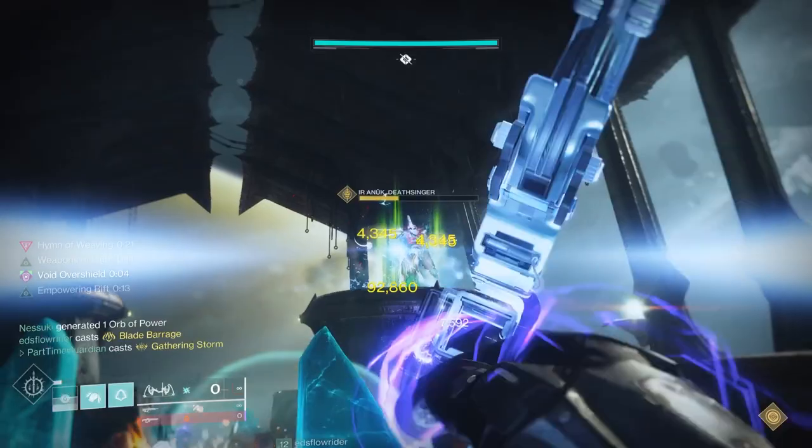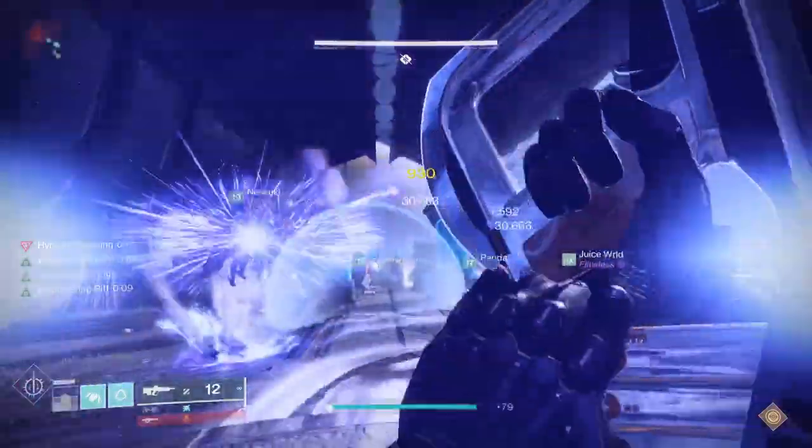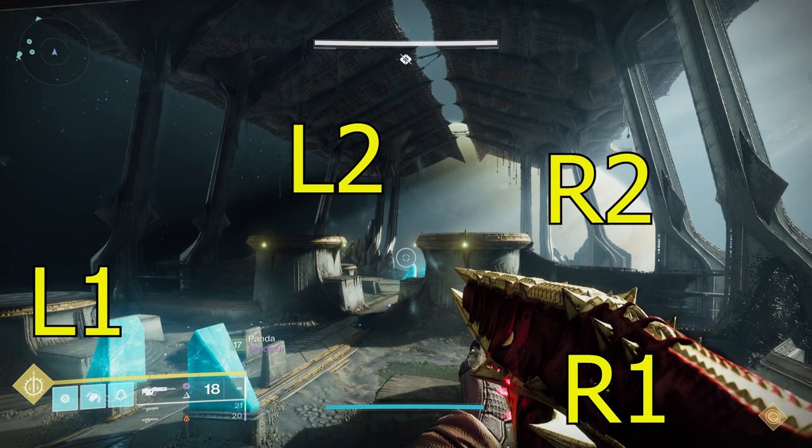When you first enter the room, you'll notice that there are four plates. The way we numbered these is — think about a PlayStation controller — the portion of the room you just entered through the door we consider one, and the area where Oryx will show up we consider two, at the end of the room. Then we labeled them L1, L2, R1, and R2.